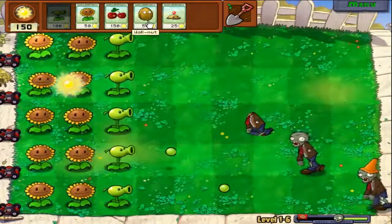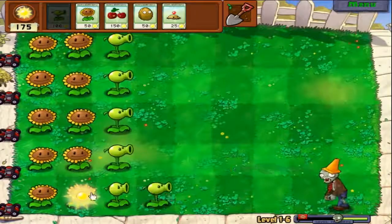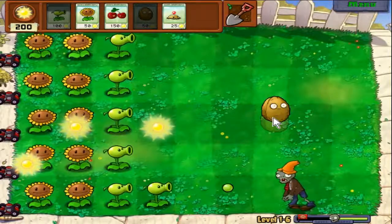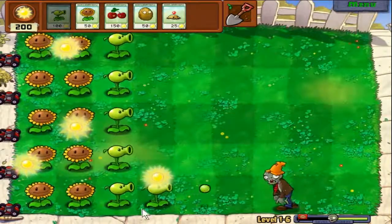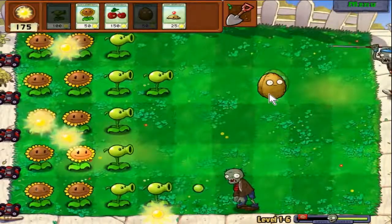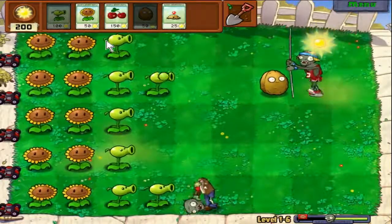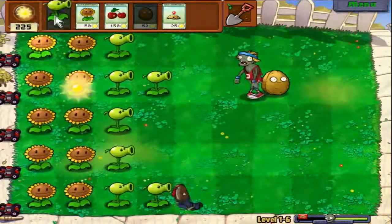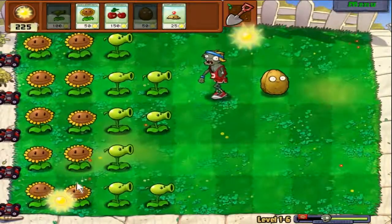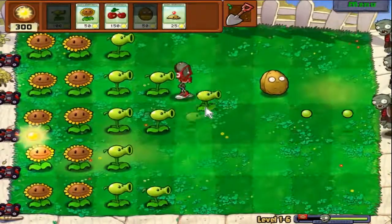Let's get this started. These are especially going to come in handy this time because those pole vaulters rush at you. But once they've gone over a plant, they just become regular zombies, making it very useful to have them trip over the nuts. See, then they become weak and slow — perfect fodder for your plant army.